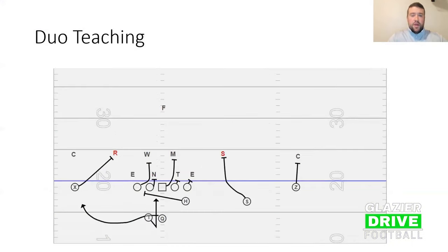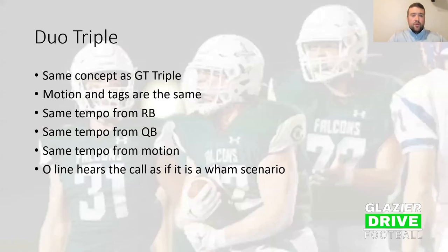Duo triple, when we get into that, is the same idea as GT triple. Motion and tags are the same, same tempo from the running back, the same tempo from the quarterback, same tempo from the motion — the O-line hears the call as if it's a Wham scenario. We're not reinventing the wheel. The only thing that changes is really for the quarterback and whoever the pitch guy becomes. The quarterback has to know he's reading the end, or whoever's head up or outside the tackle, and we're running a pitch relationship from there.